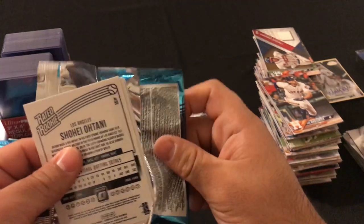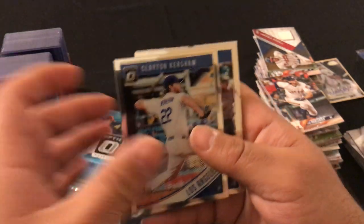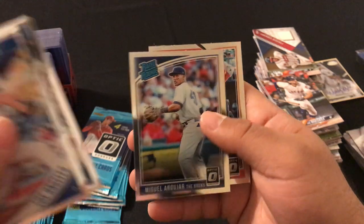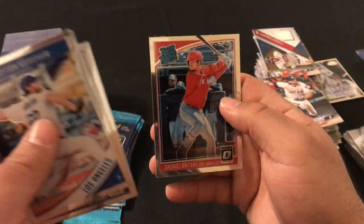We can see an Ohtani on the back. We got Clayton Kershaw, Cody Bellinger, rated rookie Miguel Andujar variation, and an Ohtani rookie card.